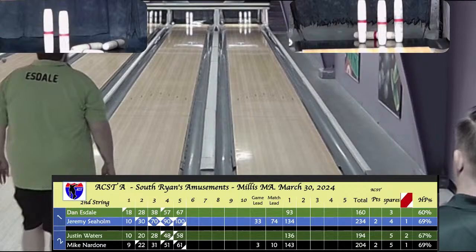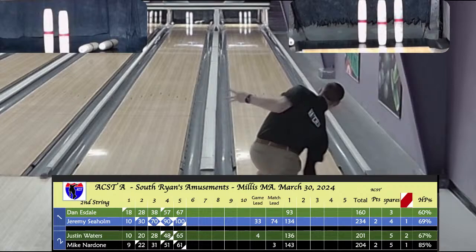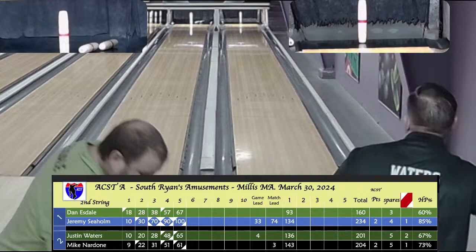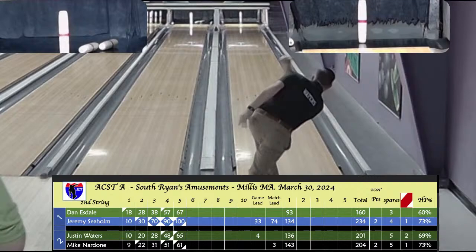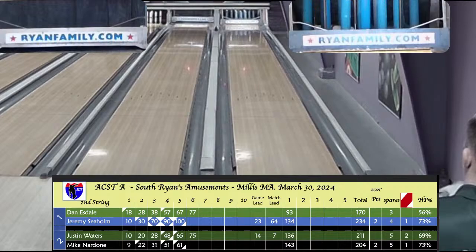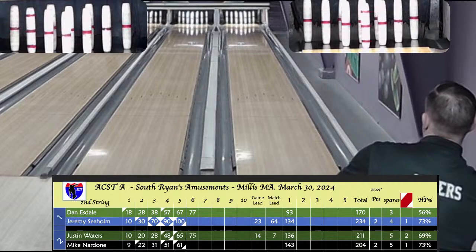That 7-fill puts Waters at 65 after 5. Esdale takes out everything but the 1-2 — one variant of the Millis 8. Nice hit for Justin but the left pin didn't carry. Both bowlers still have a pin standing after 2 balls. 10-box for Waters at 75 after 6. 10-box for Esdale at 77 after 6. The way their opponents are bowling right now, they need to put some marks up — they've got 4 boxes to do it in this game.